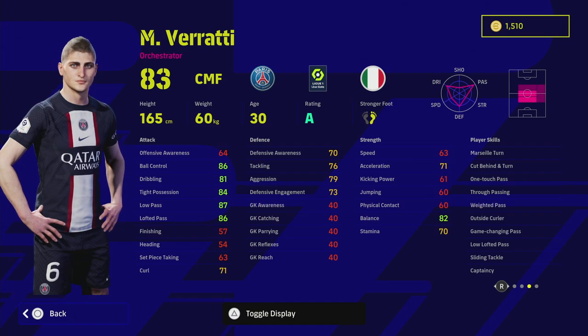His skills include low lofted pass, game changing pass, weighted pass, true pass, and one touch pass. Weighted pass is very key for this card, especially in the positions he'll be picking up and if you use a lot of stunning passes as well. Sliding tackle is nice to have on the defensive side if you want to press from the front, which is always important if you come up against a five at the back or a very passive player that goes full blue.